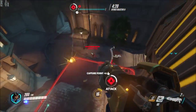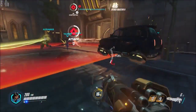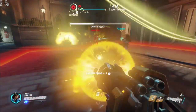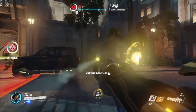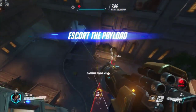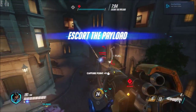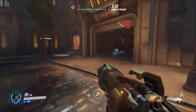Using Pharah's verticality, I try to force the enemy off the point so we can successfully capture it. My team was working really well together here, because everyone's standing on the point enabling us to capture it very quickly, which gives us just over 7 minutes to escort the payload to the first checkpoint.